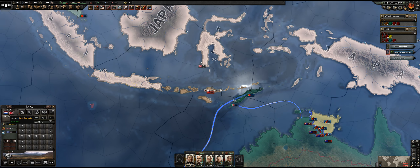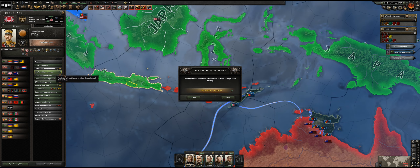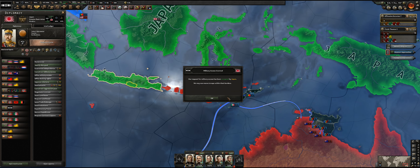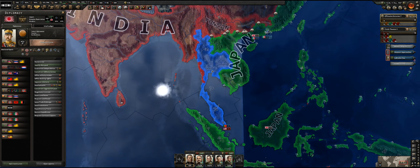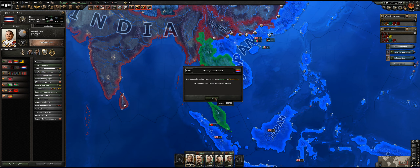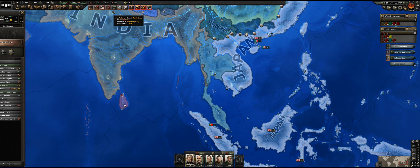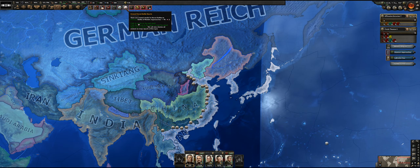I think so. We're asking for military access — that's fine. That means we can move troops within their territory, very perfect. That gives us a lot more wiggling room to move our units around.